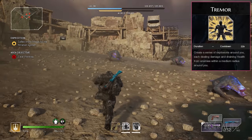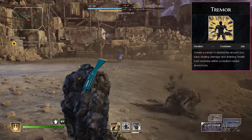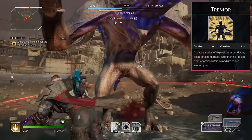Tremor: You'll want to swap Reflect Bullets for this skill when facing non-human enemies that don't fire bullets at you. It does damage in an AoE and if modded can set bleeding on all enemies hit, which will heal you as well. Get used to swapping these out depending on what you're fighting for maximum efficiency.